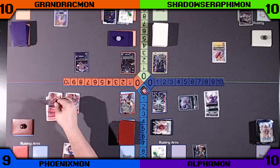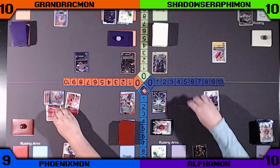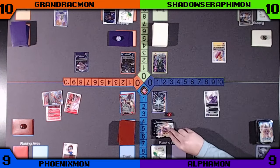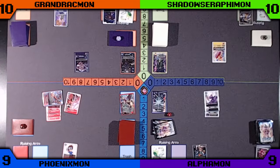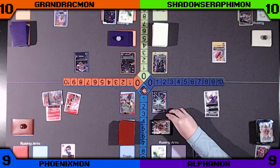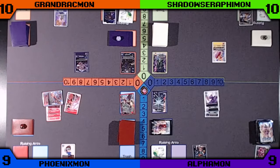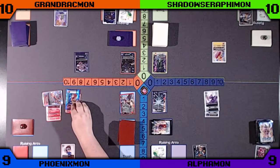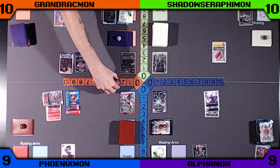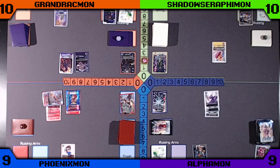Blue is going to attack the Dorumon with the Gerudomon. It has piercing, so it's going to check one time. Going to hit into a Chumon in security, and then digivolve into another Gerudomon and pass the turn.